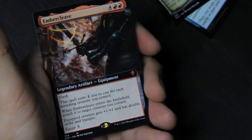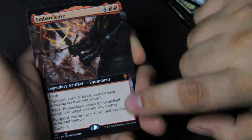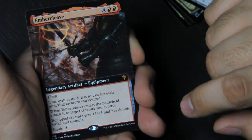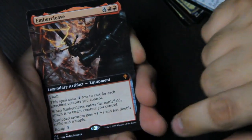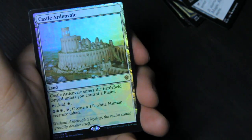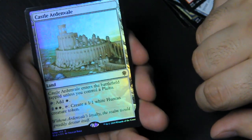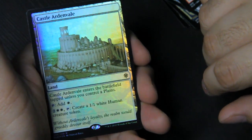This would be the ancillary card — I think that's above the card number because there are 269 cards and this is 331, so this is the ancillary card from either one of the brawl decks or the planeswalker deck. A mythic with extended art — I got Embercleave! Legendary artifact equipment, flash, this spell costs one less to cast for each attacking creature you control. When it enters the battlefield, attach it to target creature — equipped creature gets plus one plus one and has double strike and trample, then equip again later for three. Our rare that is foil is Castle Ardenvale — enters tapped unless you control plains, tap to add white, and you can pay and tap to create a 1/1 white human creature token.